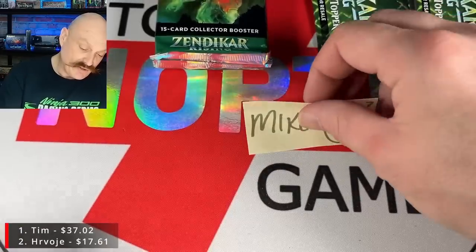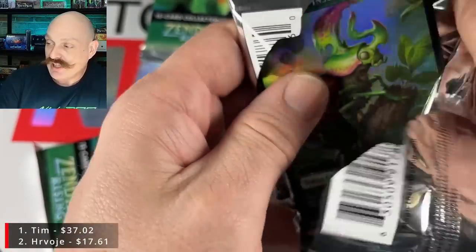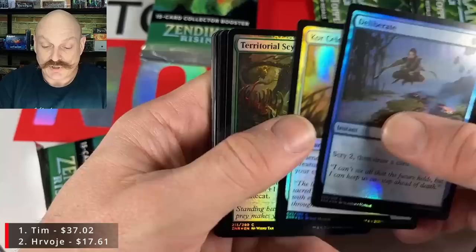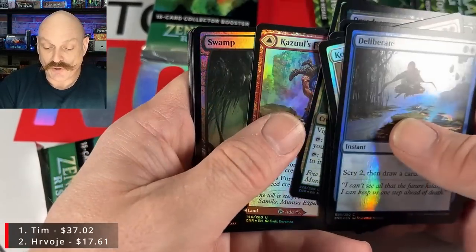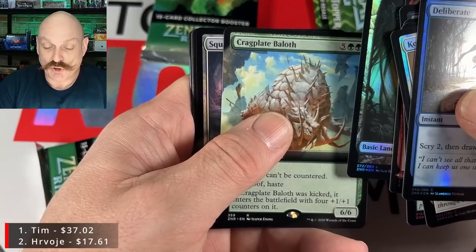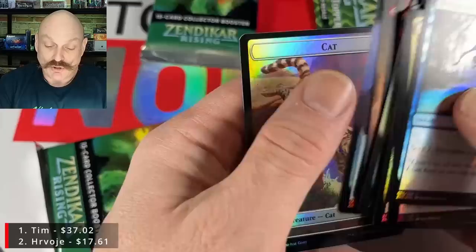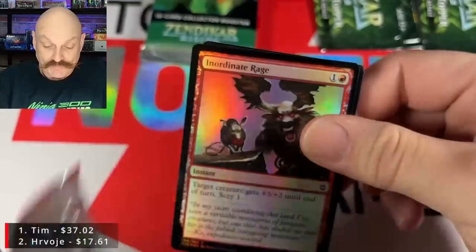We've opened quite a bit of Zendikar Rising on channel, and you just don't see the Ashaya in the back slot very often. The big mythics are tough pulls — Agadeem's Awakening another one, really hard to hit. Root Grazer, Kazul's Fury. Balagad's Recovery is apparently also a tough hit. Craig Plate, Baloth, Squad Commander. This pack must have it — Needle Verge. Oh, it doesn't. Mikey, ouch. Mike should have stuck to Modern Horizons 1.